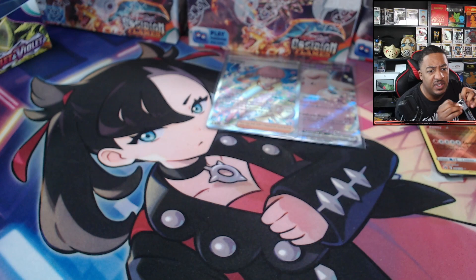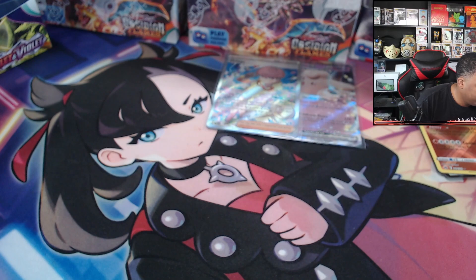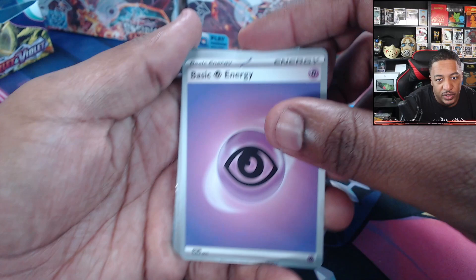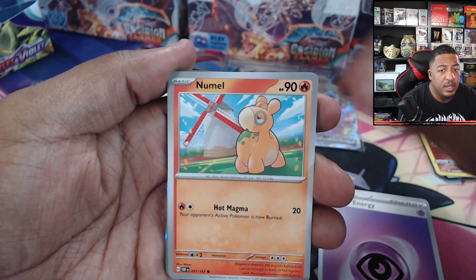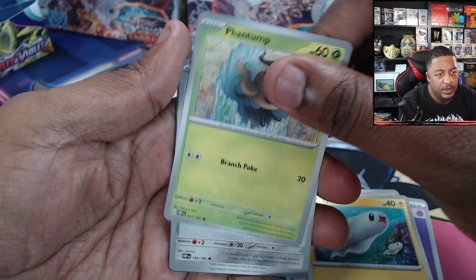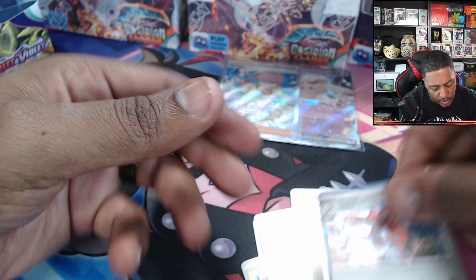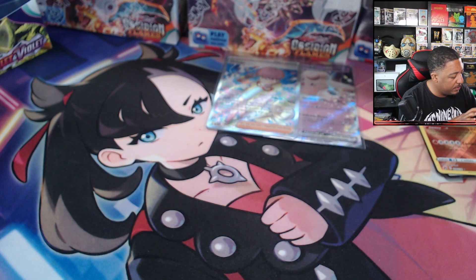Have you guys master set any sets recently? I started with Paldea Evolved — I'm like 90% done, missing three or four cards. Then the goal is to master set this set and then master set 151. Next pack: Energy, Numel, Greavard, Dynamo, Fantump, Mawile, Buffalant, Crombopulous, Murkrow, Oddish, Scizor, Scizor, Scizor.